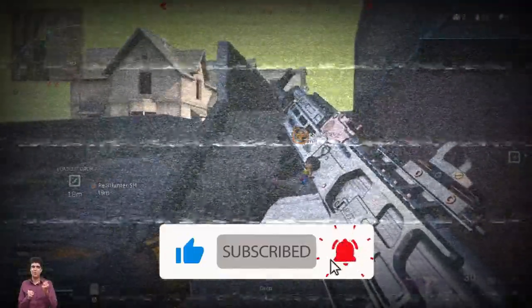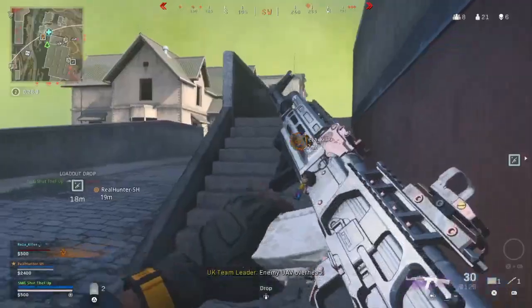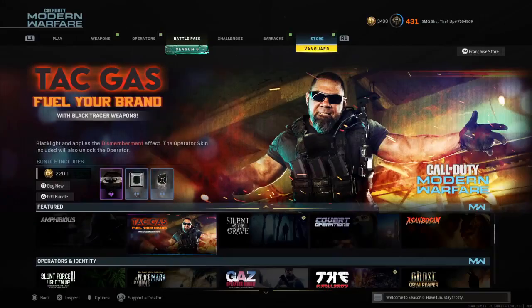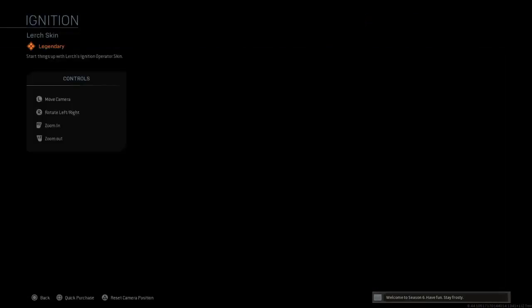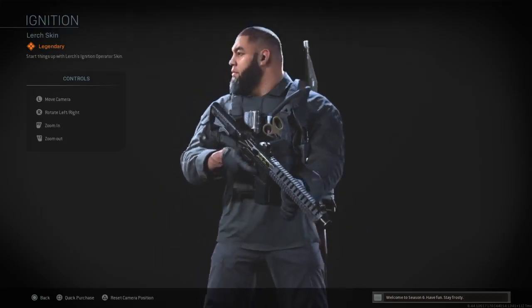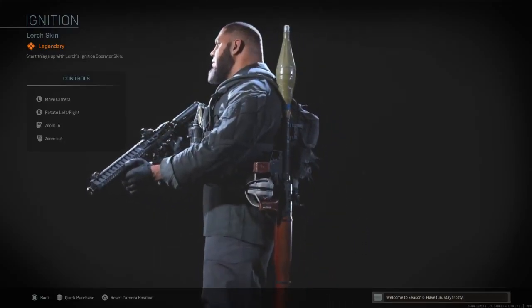The bundle comes with a 2200 CP price and includes eight items. First item: the Lurch Ignition skin. Damn, he looks badass and he just perfectly suits that black outfit.